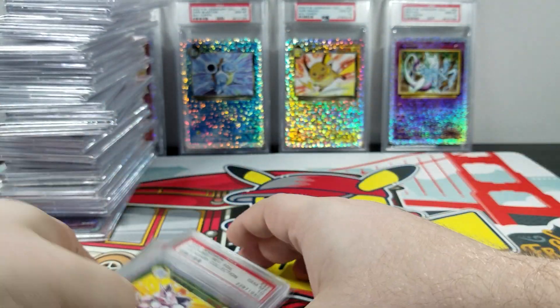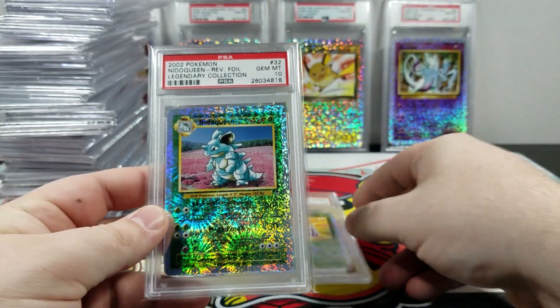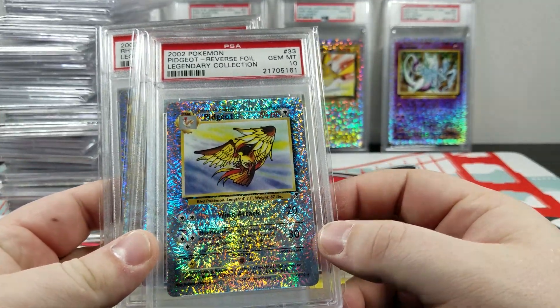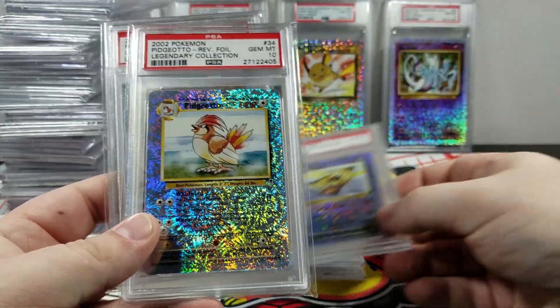These piles are going to get huge because we've got some more stuff coming — not just reverse hollows. Nitto King, Nitto Queen — you tie both of them together in the set, they're no longer split up. Pidgeot — this is a cool card. I played it in the game all the time. It's just fireworks, it's just an explosion.